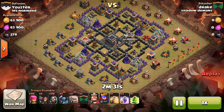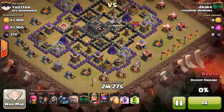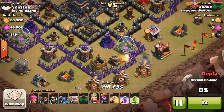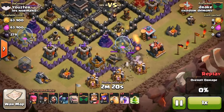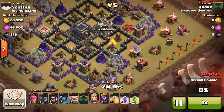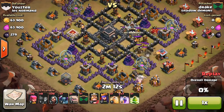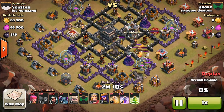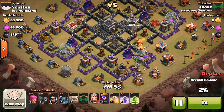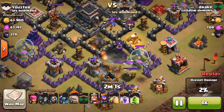Here's another attacker from my team. He drops a Golem right off the bat. I think he's going to try to break into this wall and also draw out those clan castle troops and take out maybe a couple of the defenses. He drops some more wall breakers, breaks in, and he's drawing out every one of those clan castle troops.